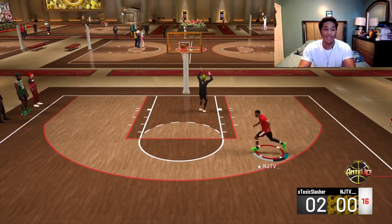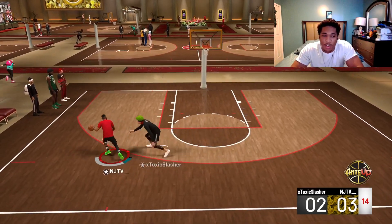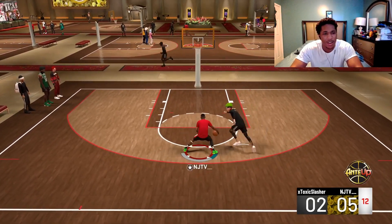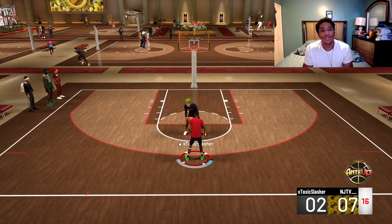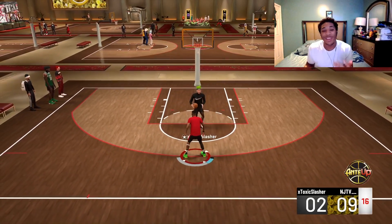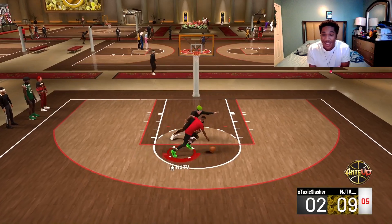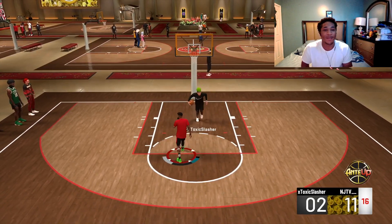That's how 2K is this year, what can you do. You see the hop step into a layup — easy peasy. We're talking about teardropper though. I'm trying to create space. What made teardropper so good in past 2Ks was that you could do it in people's faces and they couldn't do a thing about it — it used to actually be a threat. This year you're not gonna see guards running teardropper because intimidator is a thing. If intimidator wasn't a thing, that badge would be even better — they have to buff it.